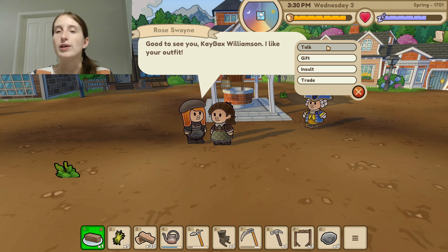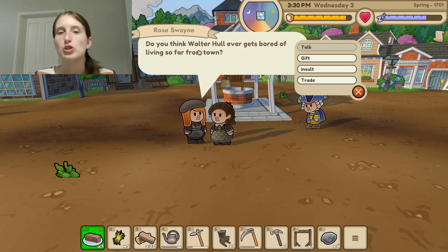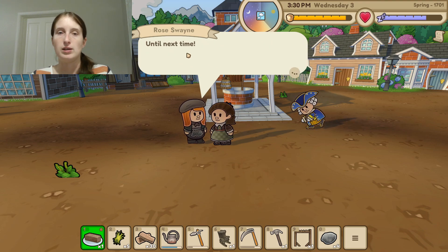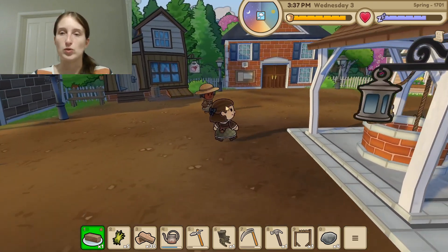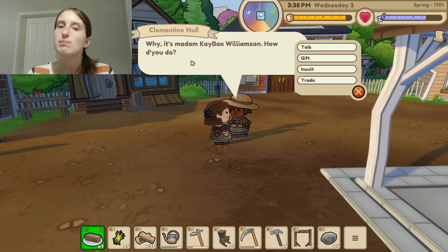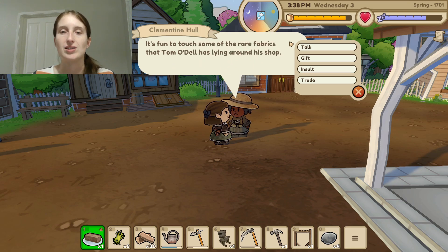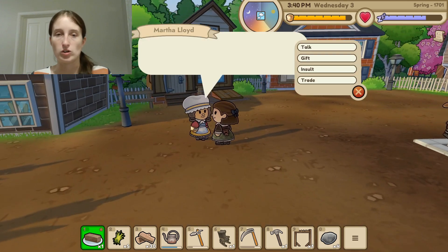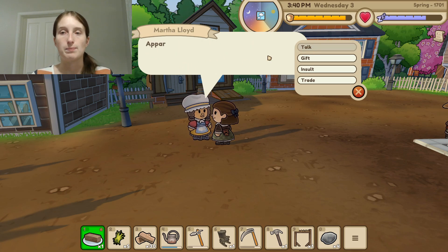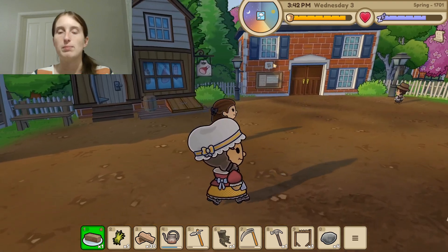Looks like they're dancing. We talked to a few more townsfolk — Rose, and another woman who mentioned rare fabrics at Tom O'Dell's shop and wanting to see a mermaid. Another person mentioned loving the fresh cool air of springtime and that Astra Vosin likes to cook with shrubs from the forest. Let's see what this quest is.